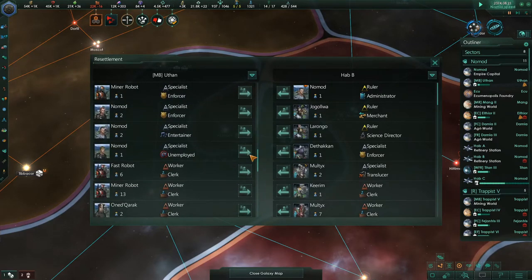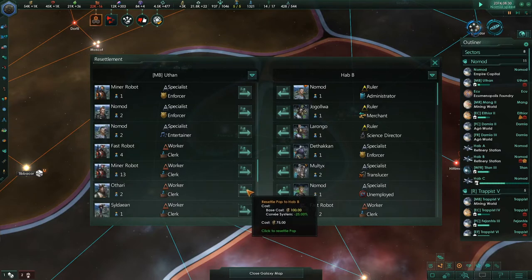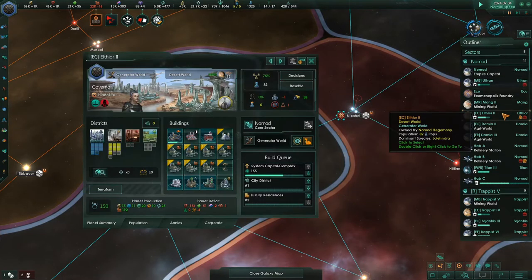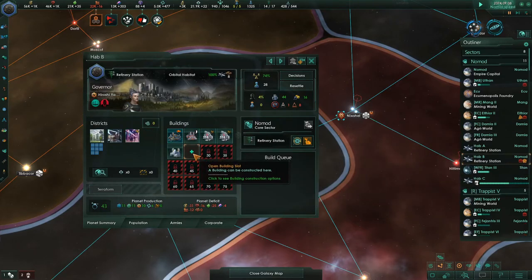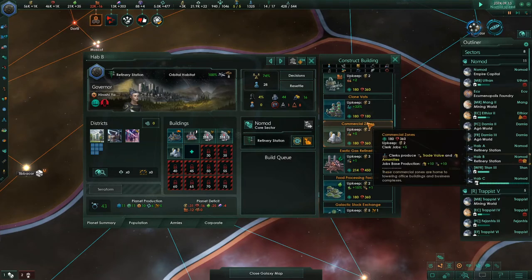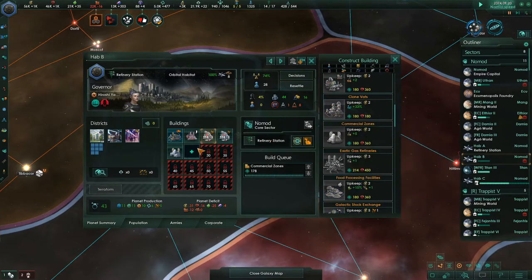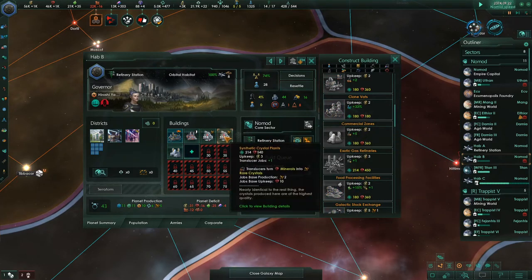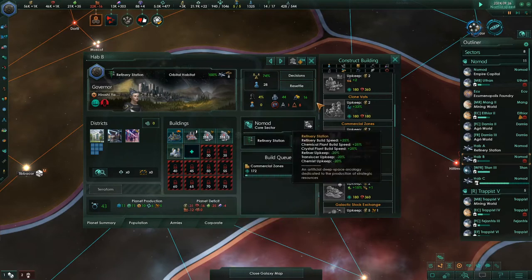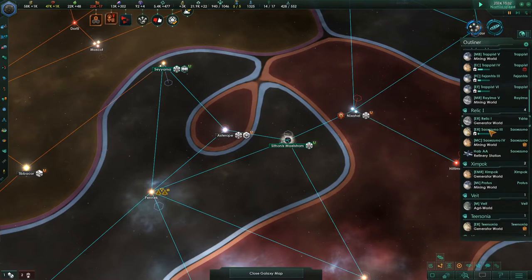Moving clerks to Hab B changes things and unlocks the last slot. Now they have a whole bunch of unemployed people, so we have to find suitable jobs for them — commercial zones are really the thing to do there. I've got to get as many of these refineries down as I can, but these people also need jobs. Can't have a bunch of unemployed people.